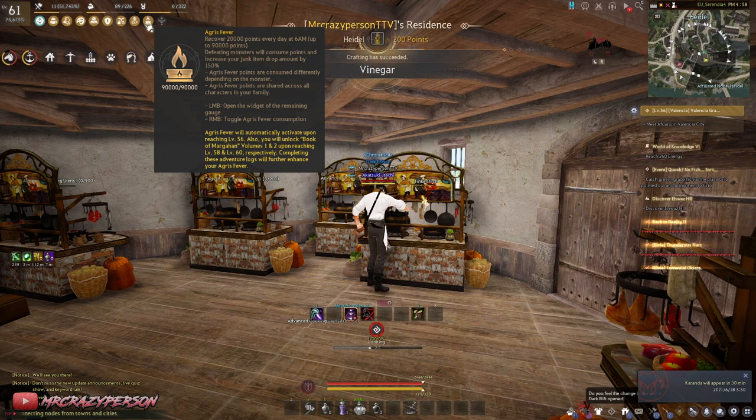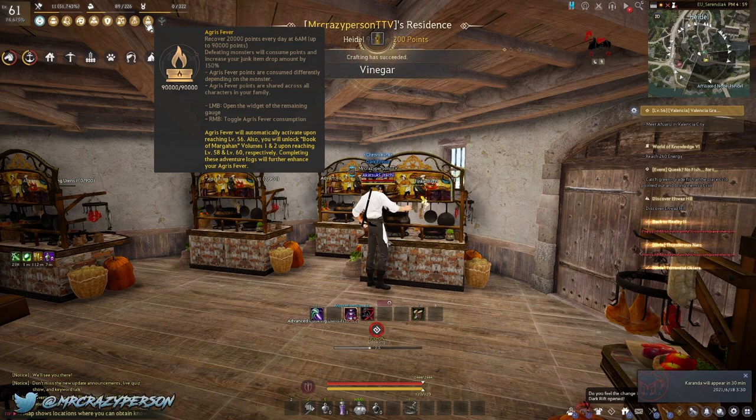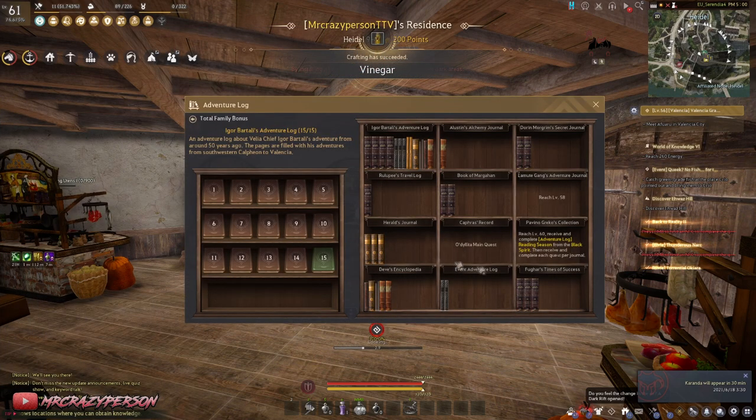The best place to burn Agris is still at Hystria, because the amount of trash dropped compared to the amount of Agris used is better there than at, say, Star's End. At Hystria, one monster might use 5 Agris and drop 6 trash; at Star's End it might use 10 Agris to drop the same amount. If you're really trying to min-max your Agris, go to Hystria for a while, then go wherever else you want. I'd also suggest doing the Book of Margahan.